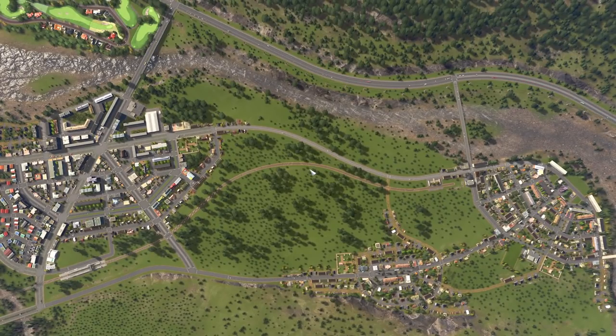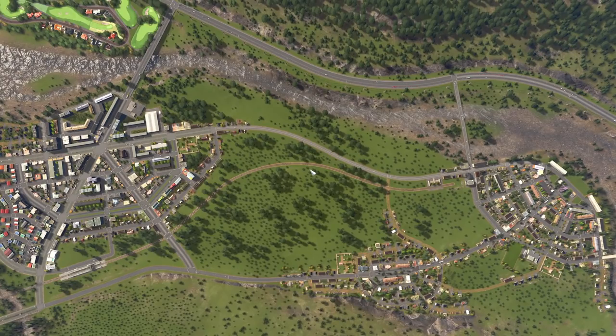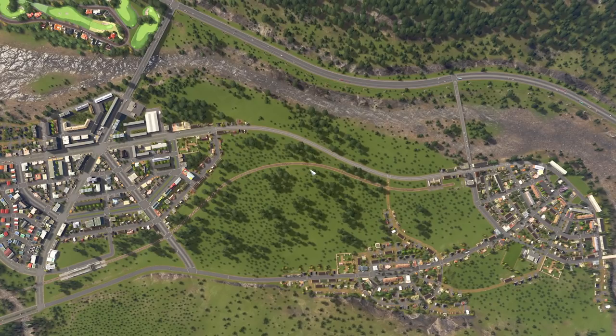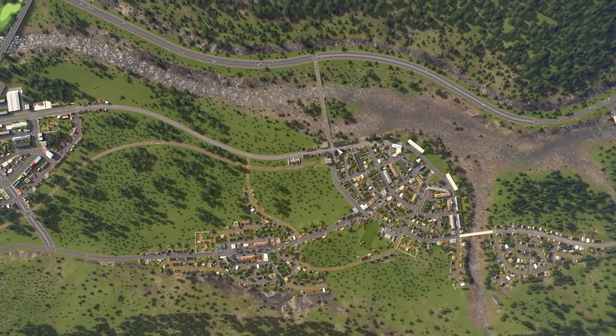The fourth point is still on roads because roads are very important to your city's flow. This one is about connectability between roads — you don't want a single road going to an area. Looking at this town here, if it only had one road going in, that's not feasible. You want as many different connections as possible. I have three connections to the main road plus a train line. In real life, if there's a crash on that one road, everyone is stuck.